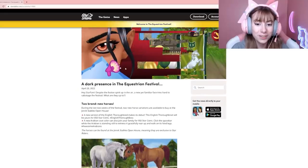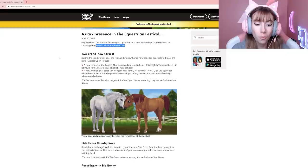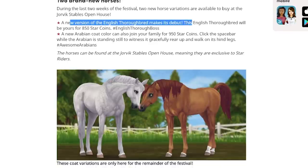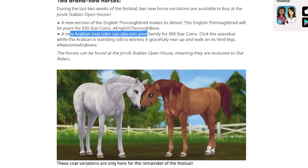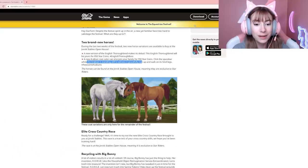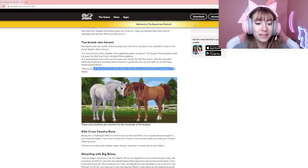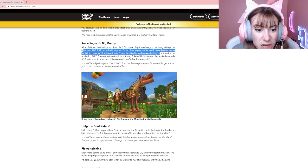Let's go see the news website. Here is the news website — a little glitchy! Hey Star Fam, despite the festival spirit up in the air, a new yet familiar face tries hard to sabotage the festival. We have two brand new horses: a new version of the English Thoroughbred is about to debut — the flea bitten English Thoroughbred — and we also have a new Arabian coat color for 950 star coins. The horses can be found at the Yorvik Stables open house, meaning they are exclusive to Star Riders.